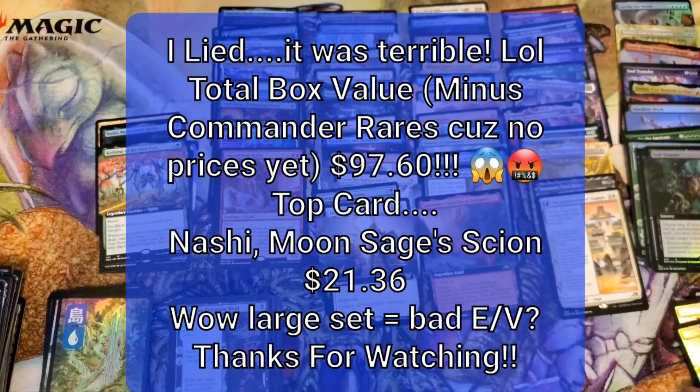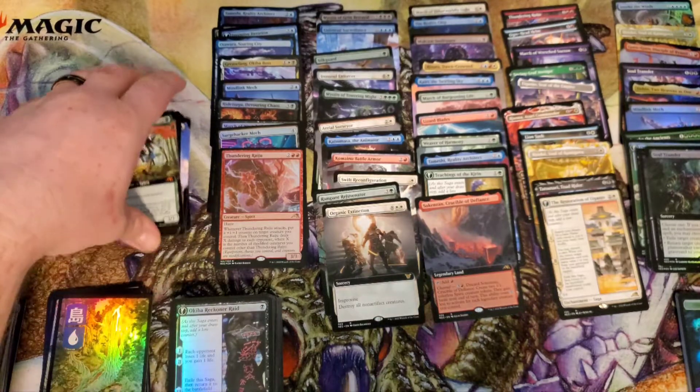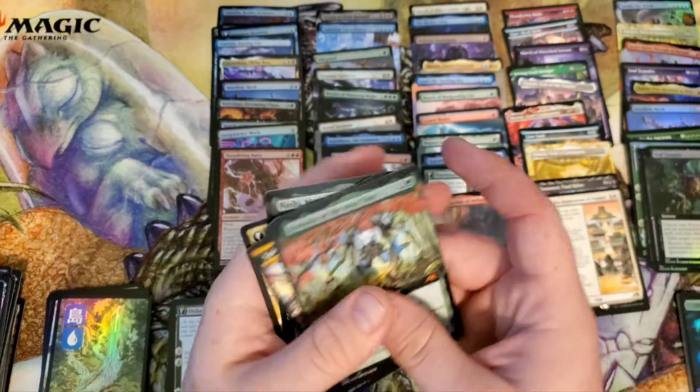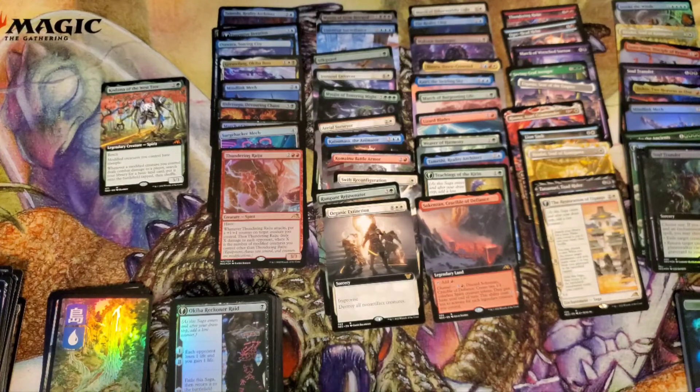I am curious — I know the prices are down, but I'm probably going to input this in here after. I don't know if I'll put it in the video or not. Good box, first box, and I liked it. Let's go through these Mythics — I think there were six total. One, two, three, four, five, six. Doubled up on the Nashis, got some Kodama action. Box one down. Thanks for watching, see you guys on the next one.